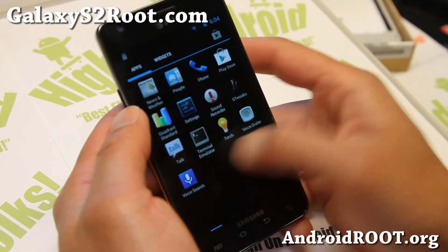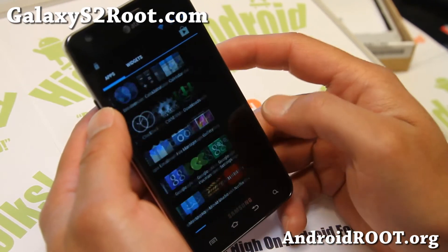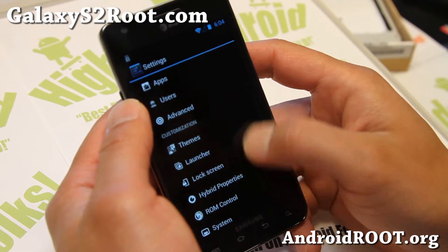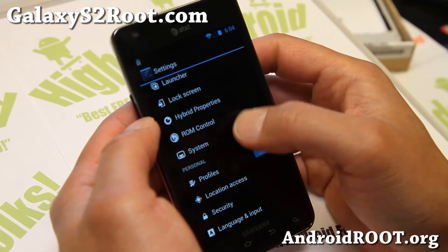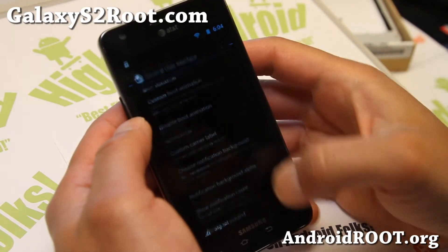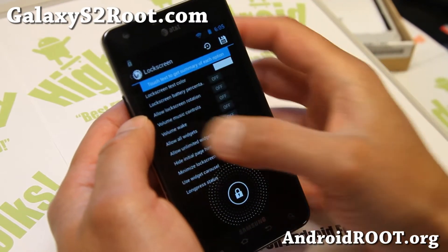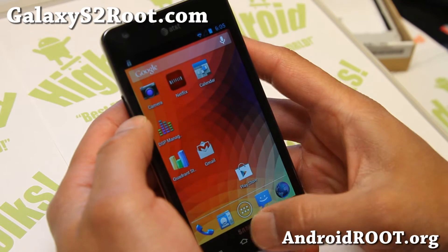It runs a lot faster overclocked, and there's very nice performance out of the Pac-Man ROM. Of course you get all of the AOKP ROM control — you can find it here. I have a full tutorial guide on that. With the latest version of Pac-Man you also get the latest settings, like the lock screen has all of those settings in one place. That's nice. And also hybrid properties.